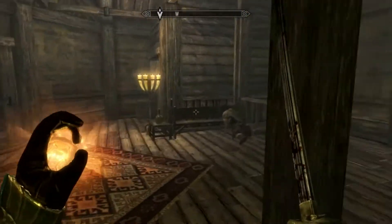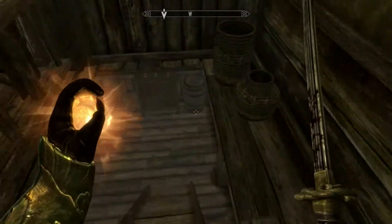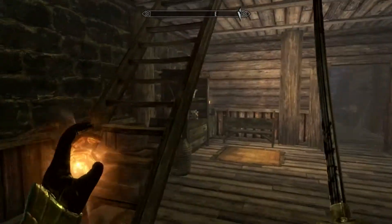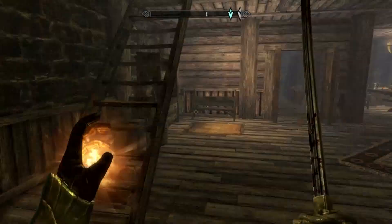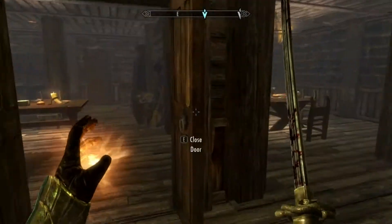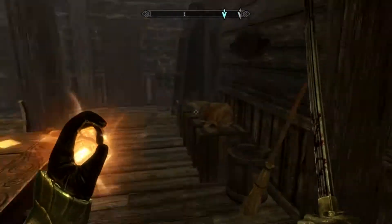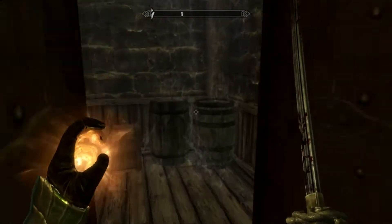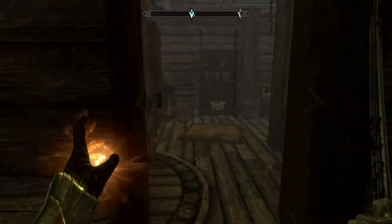You come in here, kill this bandit. You can then kill the bandit that comes running over. And then what you do is go through this door here, come over to this suspicious cabinet which then opens up a way down here.